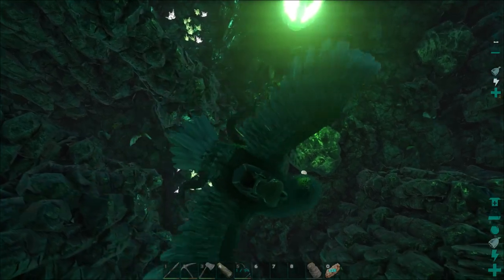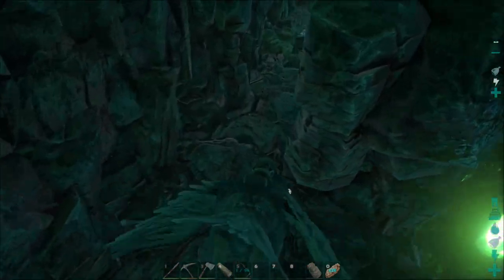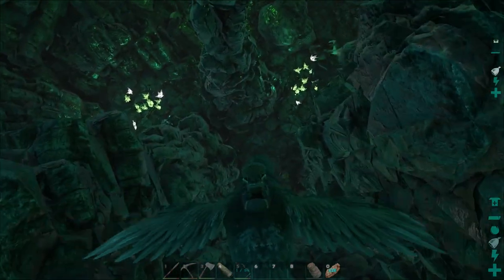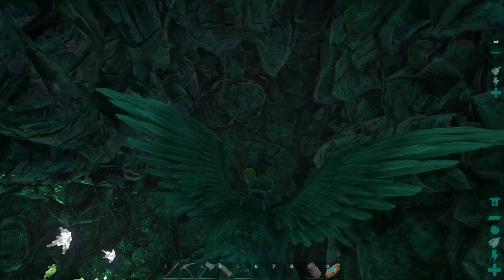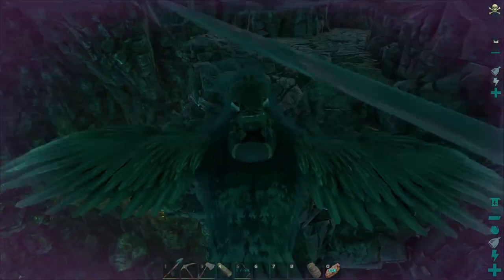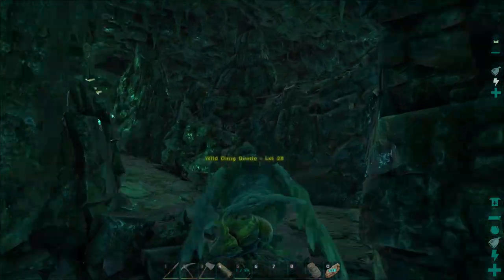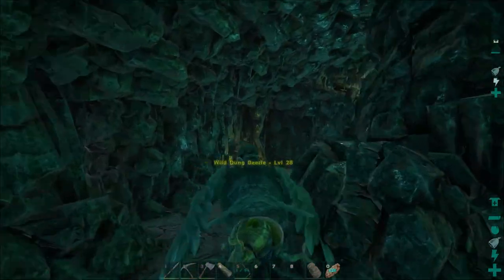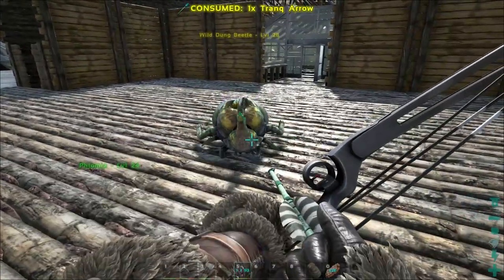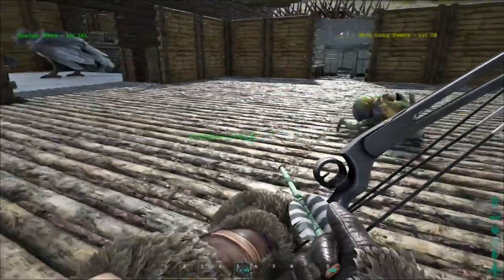Kill it! Jeez, it's level 104 - nice! Is that dung beetle still up here or did it fall off? I think it fell off. I do see another one down here, so we can snatch this one. As long as it doesn't fight us, we should be able to get it up and out and back to base to tame it. Here's the little dung beetle - I completely forgot that you're not supposed to shoot these guys. That's not how you tame them.